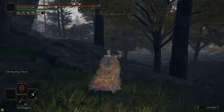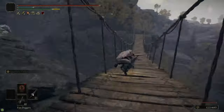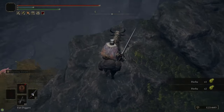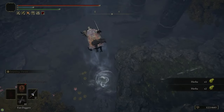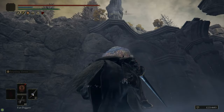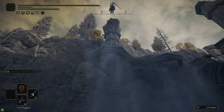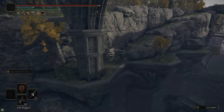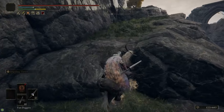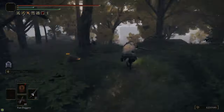Run across the bridge — there's a Demi-Human Chief there but you can run past it easily. Then there's a spirit stream: on Torrent you can jump into it and land without taking fall damage. Jump up to the ledge on the ruins — you can do a double jump if you need the extra distance — and then follow the little path up and around, which takes us to the Ailing Village.